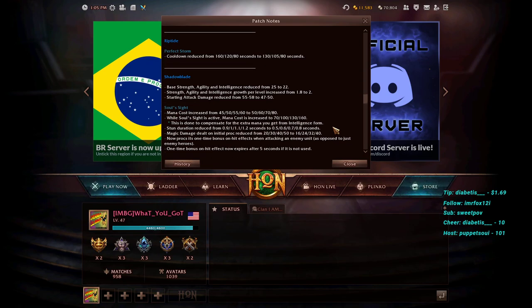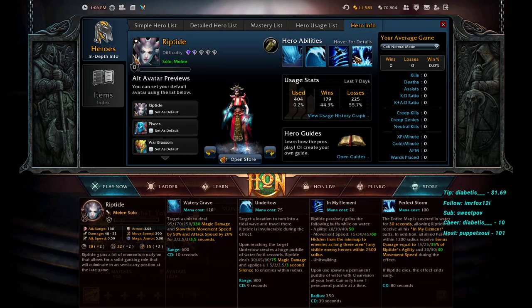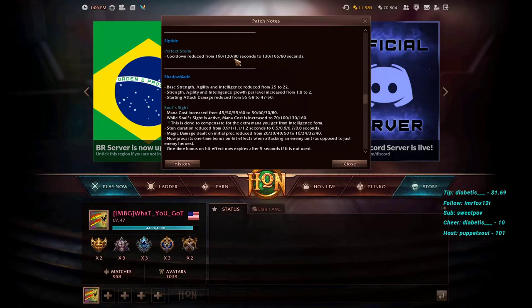Riptide's Perfect Storm ultimate: cooldown reduced by 30 seconds at level one and 15 seconds at level two — from 160 to 100-something at level one. Previously this spell wasn't worth leveling early since you needed enough agility for the bonus damage to be impactful, so most would wait until level 10 or 11. The level-one cooldown reduction makes it slightly more enticing to take earlier, though you'd probably still skip it for a while. A small buff overall.